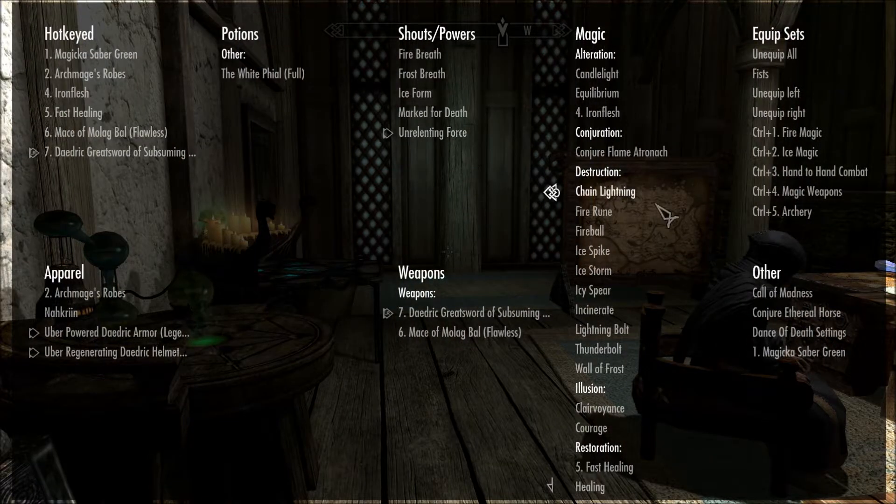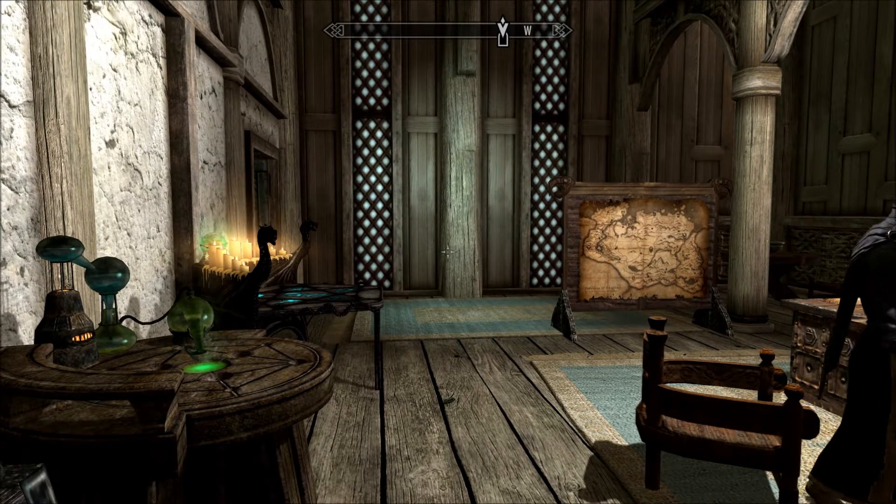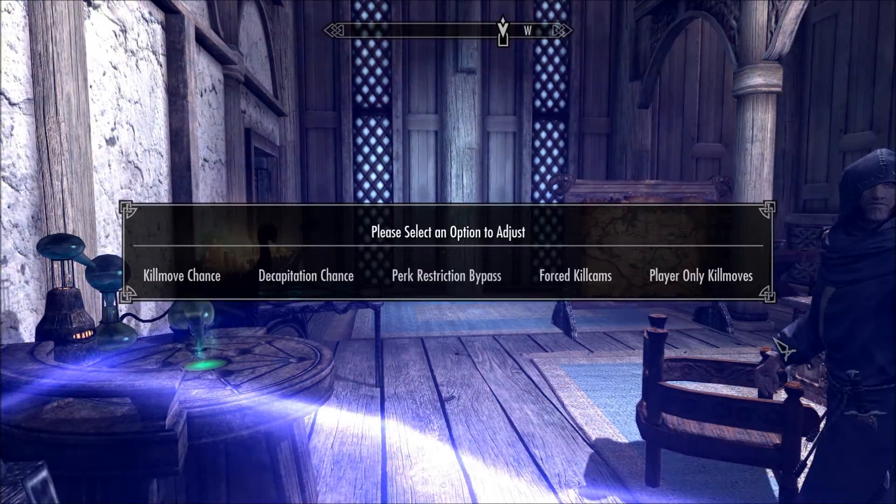If I bring it up here, Dance of Death settings — it's a power, so use whatever button you have for shouting. Here I can set the chance of kill moves and the decapitation chance. This basically lets you do every kill move without needing the required level and whatever skill, so like if your one-handed skill is the lowest it can be, you can still do the cool decapitation and kill move kill cams.